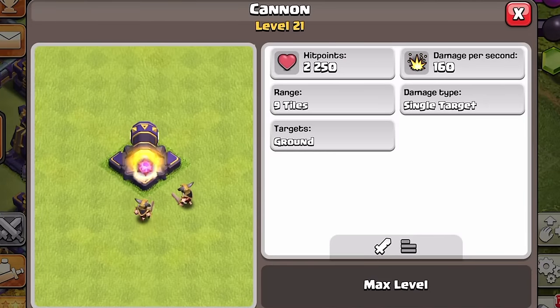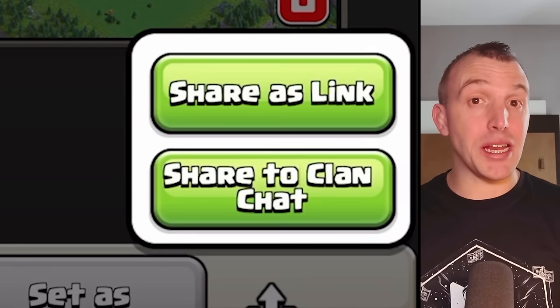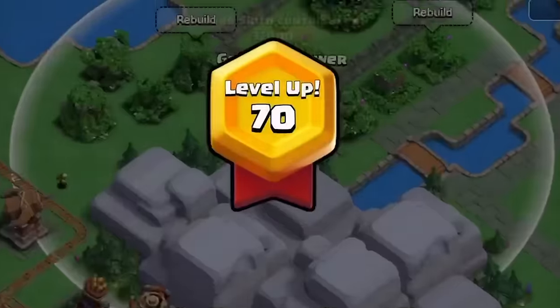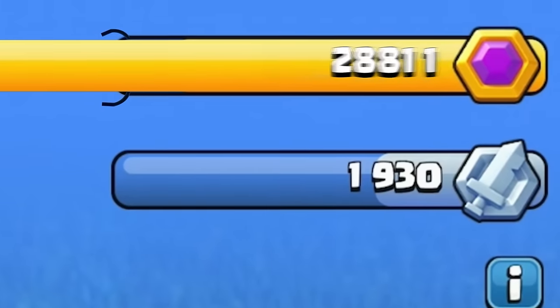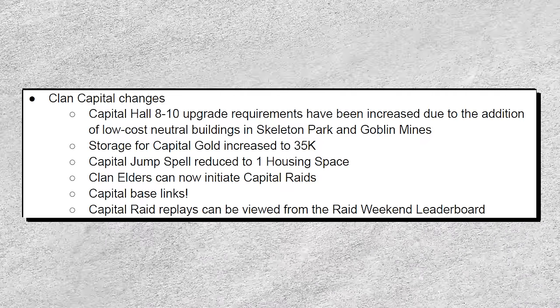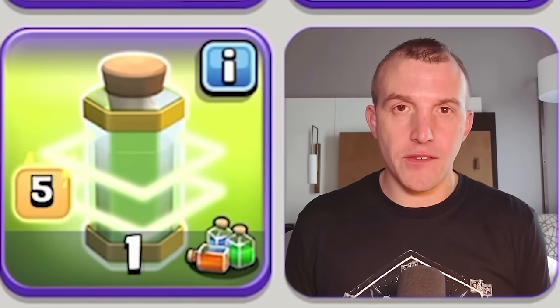Before we move to the home village stuff, there are a couple of other Clan Capital changes. Base links are coming, which will definitely be helpful in improving your defenses. The storage cap of capital gold is increased to 35, so you won't have to spend your capital gold after four or five raid attacks to avoid capping out. The other noticeable change is the jump spell being reduced to one housing space.